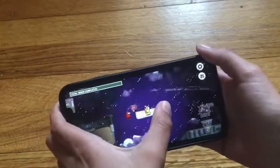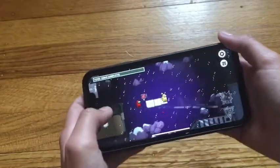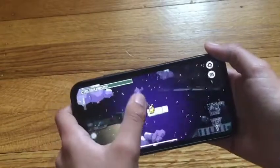Usually there's a ground here but right now for some reason it's all purple, and usually there's a lava pit but right now it's all purple too. This is a task over here.